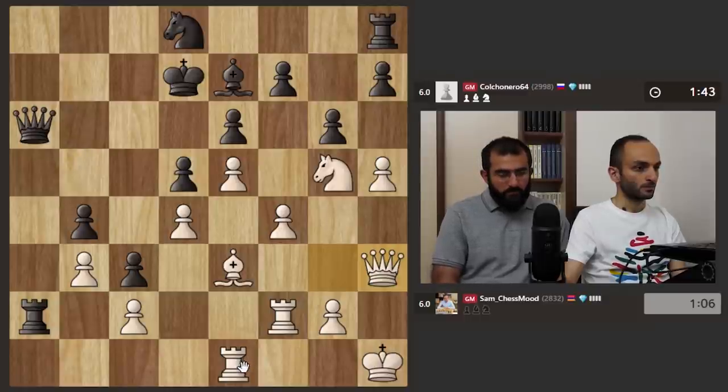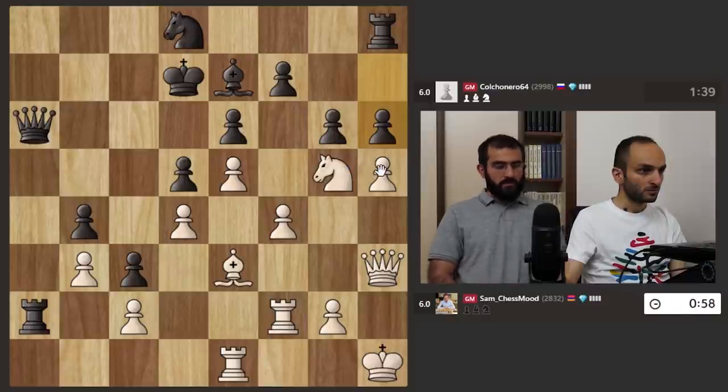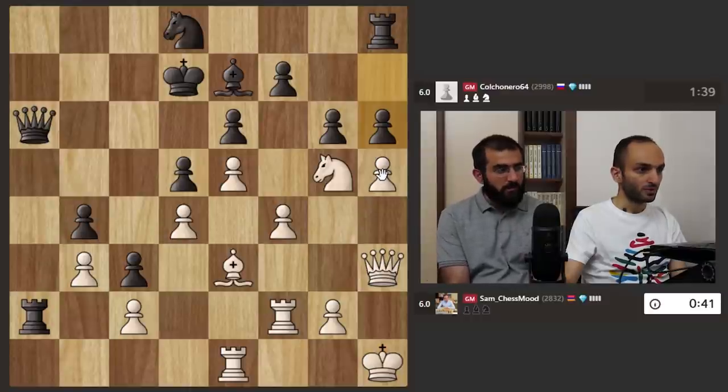I'm threatening h takes g. If f takes g then yes. But why is knight f7 not really working? What are you going to play? I'll go for knight takes f7. If rook goes to d8, I can put it to e7 — who goes to g8, queen takes h6, and I will take. That's pretty interesting — it probably wins!